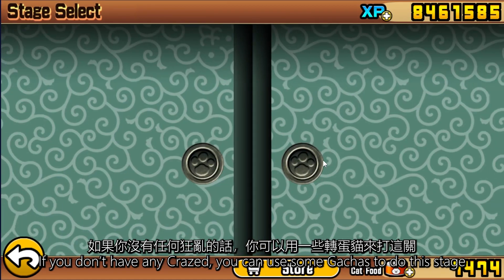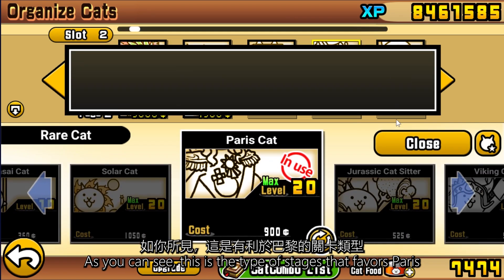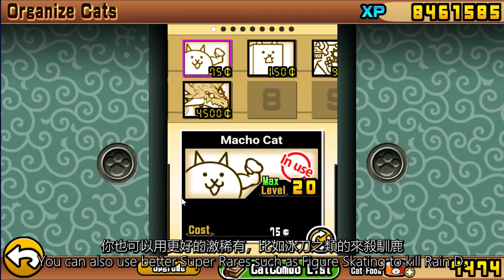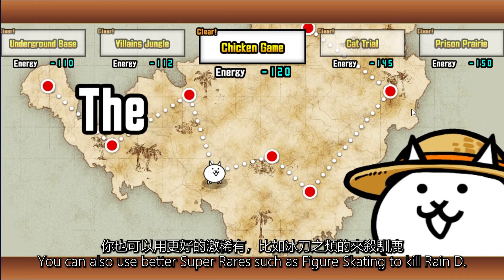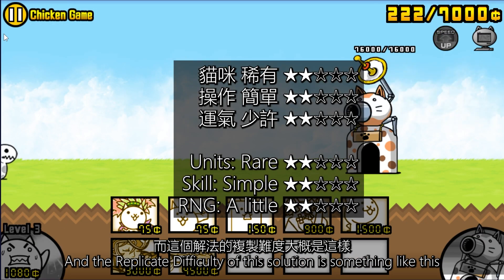If you don't have any craze, you can use some gachas to do this stage. As you can see, this is the type of stage that favours Paris. You can also use better super-rares such as figure skating to kill Rain D. And the replicate difficulty of this solution is something like this.